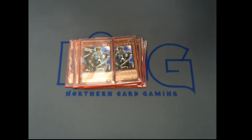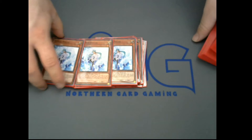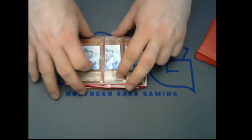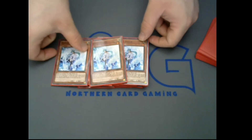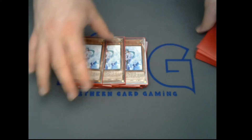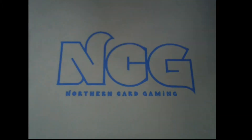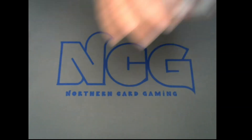I had to put a form of hand trap in here, so I've gone with the cheapest one: Effect Veiler. This has been reprinted so many times — as you can see, this is a playset of commons. If you can just get Effect Veiler you should be okay for a local setting. But this can be any hand trap you want, or if you don't want to play hand traps at all, just put in a few more Gokis or warrior-type monsters. So that's the monsters.